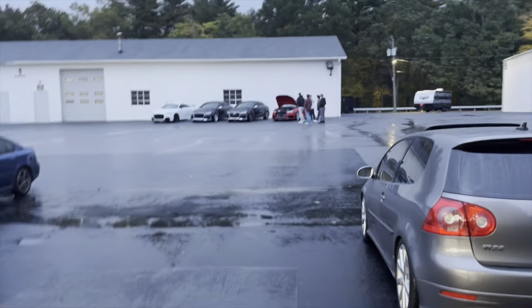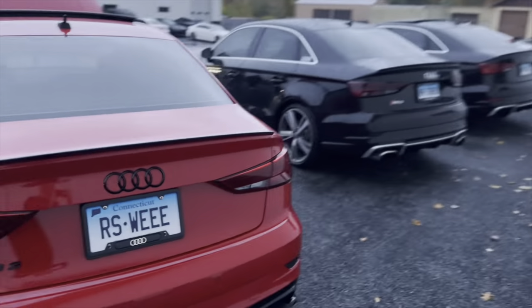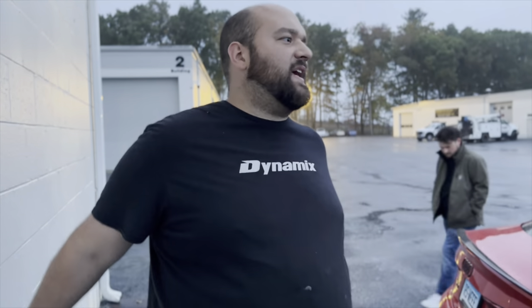We're starting with Tyler's TTRS on the dyno now. Last time he was on the dyno he made 425. Right now we just added the intake, updated the tune, and added the APR inlet, so we're going to see what he gains. Last time Ant was on the dyno he made 450 wheel on stage two. My car basically has a stage one flash and that's it — I just bought the car and flashed it, nothing else done, so we'll see what it makes.